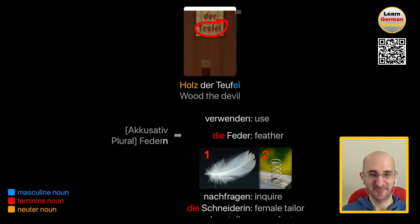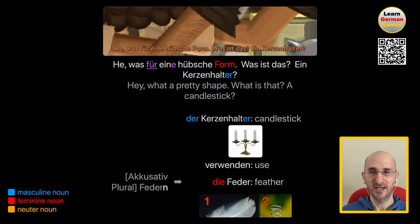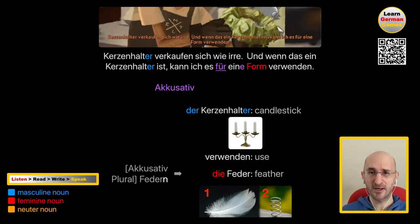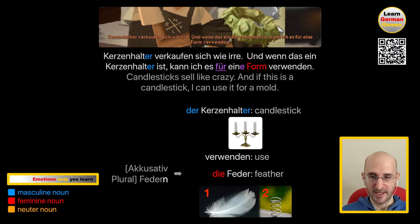Hey, was für eine hübsche Form. Was ist das? Ein Kerzenhalter? Hey, what a pretty shape. What is that? A candlestick? Der Kerzenhalter is a candlestick — a candle holder. It's not supposed to be a candle holder, obviously — it's the piece we need to repair the ship. But if that's what he thinks, that's what he thinks. It's actually a cypher. Kerzenhalter verkaufen sich wie irre. Und wenn das ein Kerzenhalter ist, kann ich es für eine Form verwenden. Candlesticks sell like crazy. And if this is a candlestick, I can use it for a mold. Irre means crazy — wie irre means like crazy.